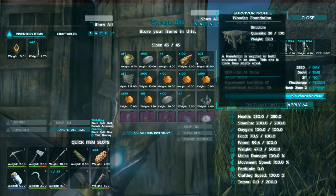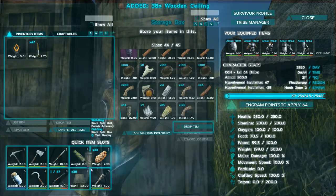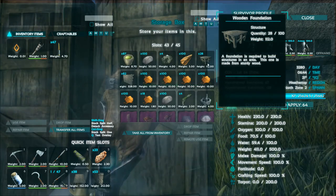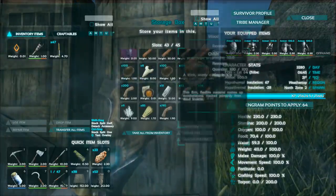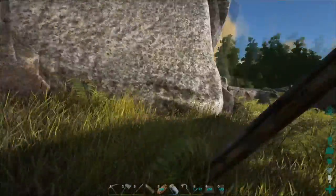So off camera I've spent a very long time preparing materials. I've got a whole load of these wooden pillars and wooden ceilings here, along with a load of wooden walls and wooden foundations. However, the foundations will not be used in this build because I'm building everything on pillars, so I decided to mix it up a bit. We're going to run over here and start production.